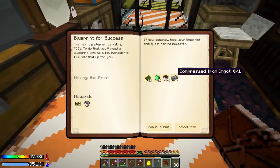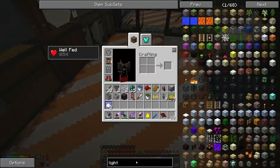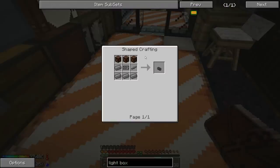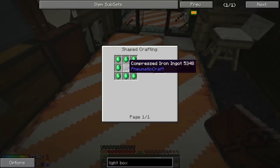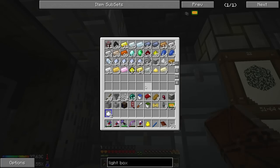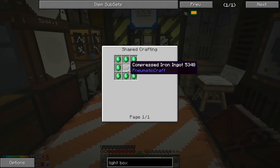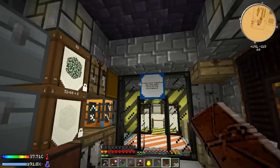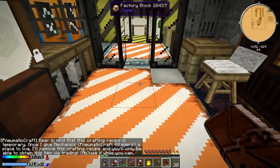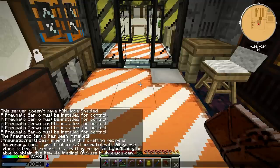We have to make ourselves a light box. The UV light box recipe needs three redstone lamps, a pressure tube, a PCB blueprint, and some compressed iron. We need eight emeralds - we have exactly eight, perfect. Let's get rid of all our emeralds to make this. Also note: this crafting recipe is temporary - once mechanics get new Mana Craft villagers a place to live, this recipe will be removed and you'll only be able to obtain it via trading.